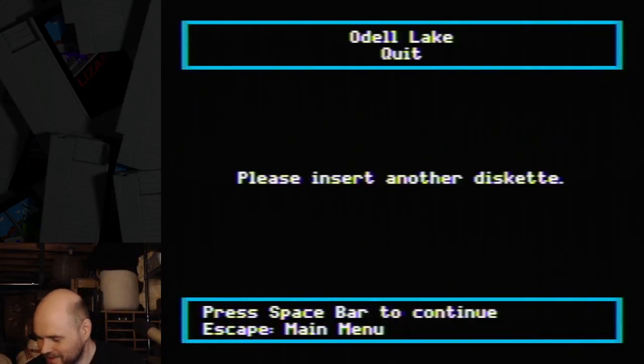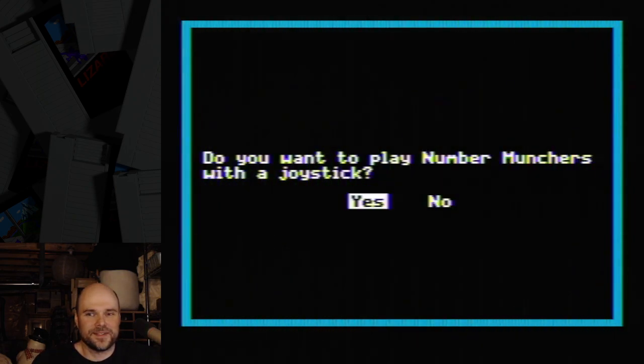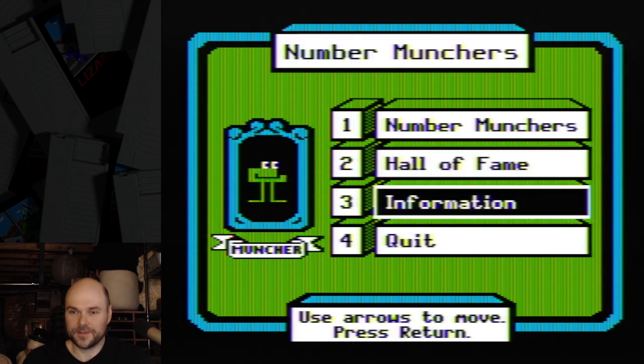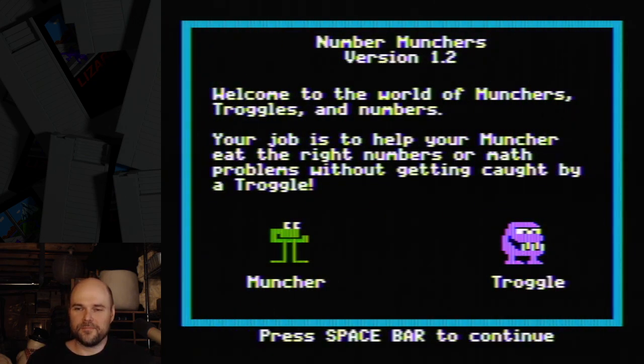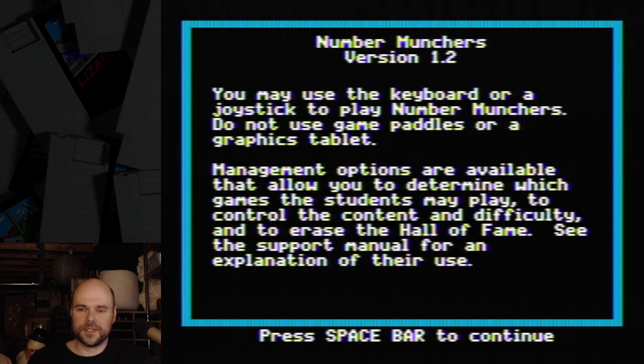Please insert another diskette. Let's try this one. Number Munchers — I think this is one of their more popular ones. Oh, I can play with a joystick! I can move the menu with a joystick but I can't execute. I like how the number muncher is chomping away there. Welcome to the world of munchers, troggles and numbers. You just eat the right number.